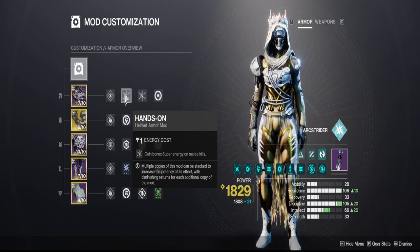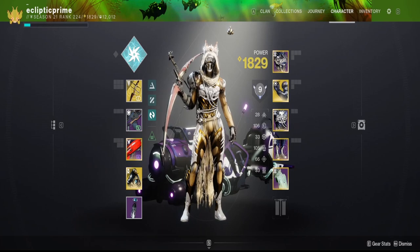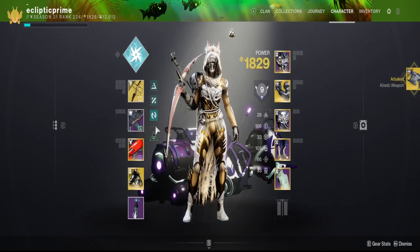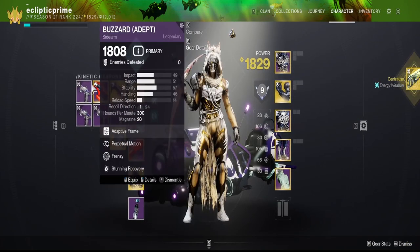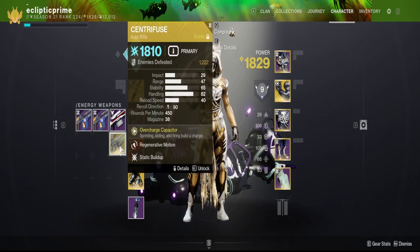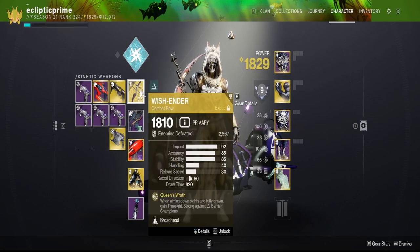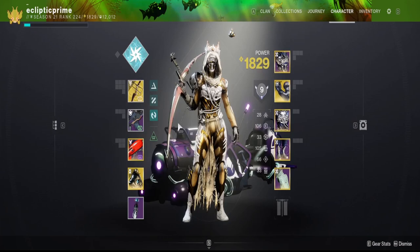For this run, you can use Wish Ender if you want, or you can run Arbalest — it's all preference. You can also run Centrifuge, which is always a good option paired with Riptide. If you want to take care of overloads with Riptide or using your class ability, most of the time your class will handle all the overloads, so whatever your overload-focused weapon is, you can put it to whatever you want. For Anti-Barrier I'd run Centrifuge, Wish Ender, or Arbalest — those are my three choices. You won't really be using your primary or Arbalest very often, so you can run double special and do very well.